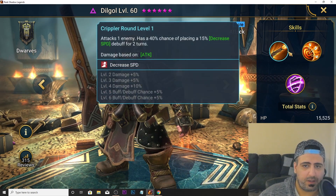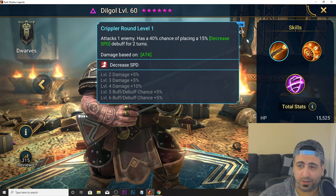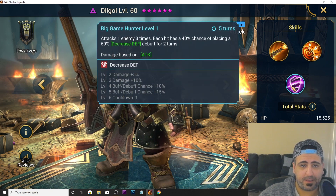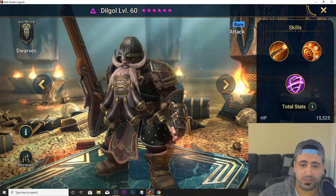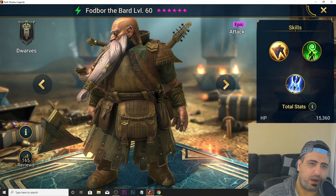Dilgol is up next. His A1 has decreased speed at a higher percent than other champions we've seen. His A2 is an AoE that places decreased accuracy. His A3 hits one enemy three times, each with a 40% chance of placing decreased defense. This guy looks pretty good — I'm making him an A tier champion.